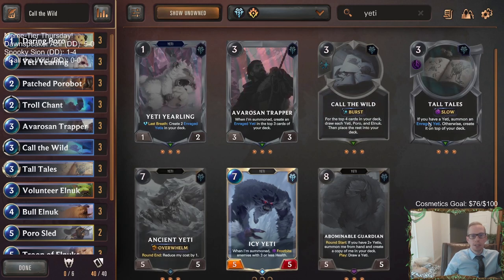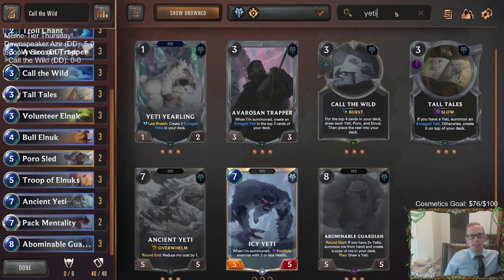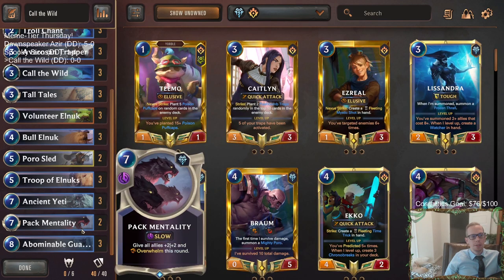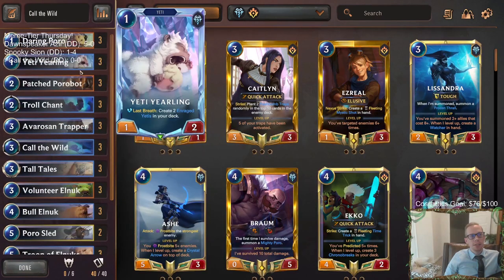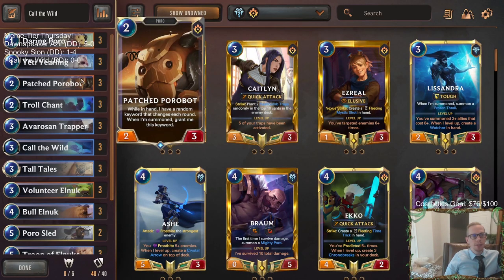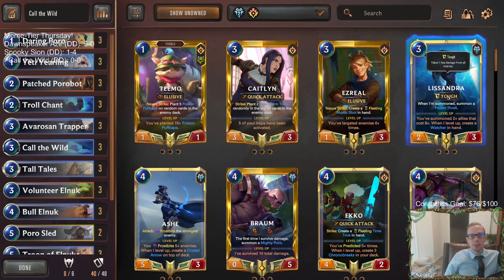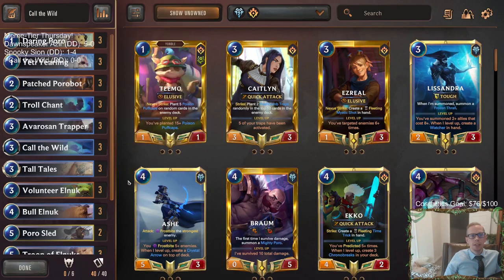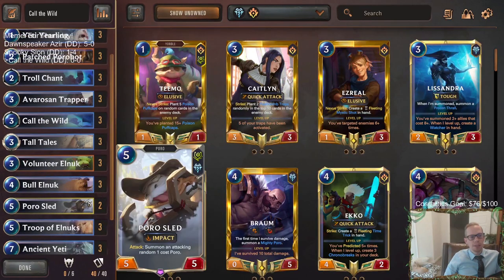We've got our entire Yeti package, including Abominable Guardian and all the other Yeti cards. So we can try to get two Yetis in play and get free Abominable Guardians. We have our entire Elnuk package including the brand new Volunteer Elnuk - I actually don't think I've played Elnuk since this card was added. We can try to get all the Elnuks in play and go wide, using Poros as our early game fodder to help curve out.